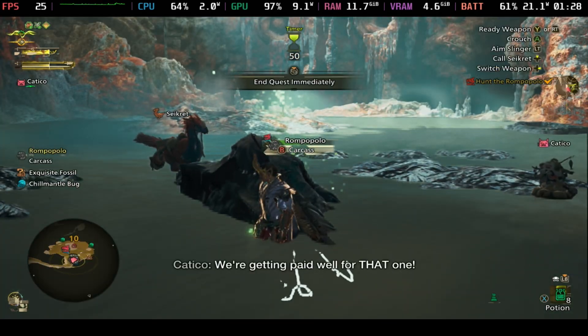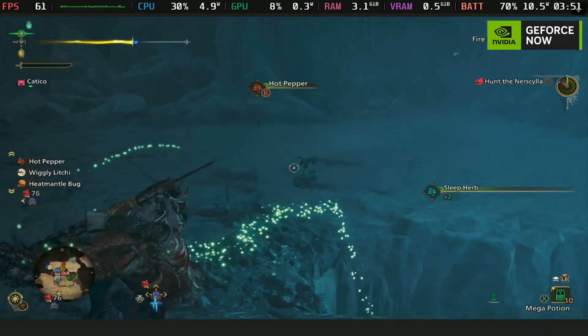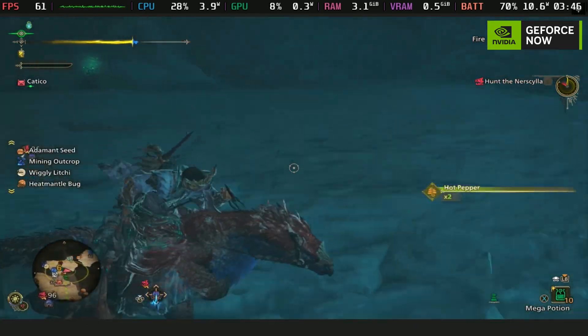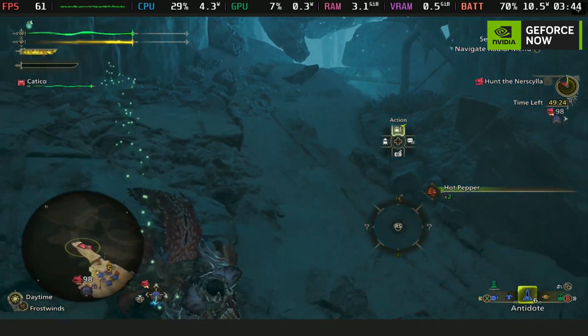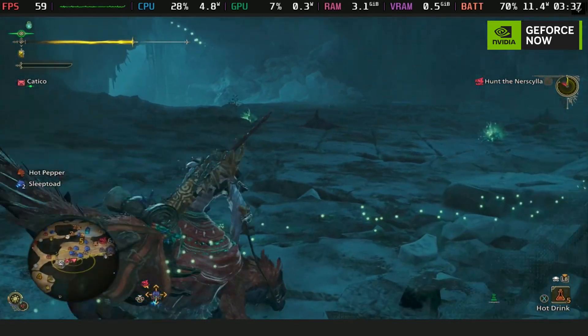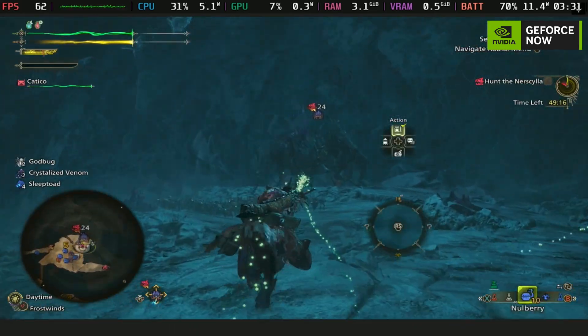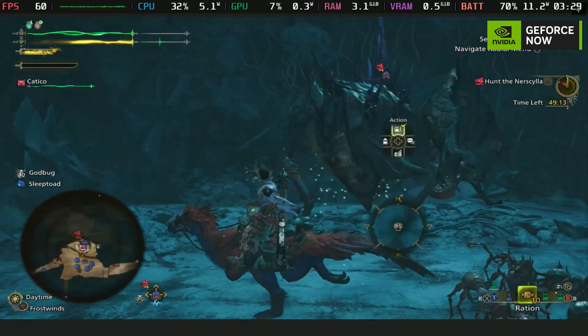Of course, if you do have a decent internet connection and you have a bit of money to spare, then playing this on GeForce Now is still a great way to play the game and still be portable. As you can see here, you'll get a solid 60 frames per second at full ultra settings, so do keep that in mind if you want to play this on the go without compromising quality.